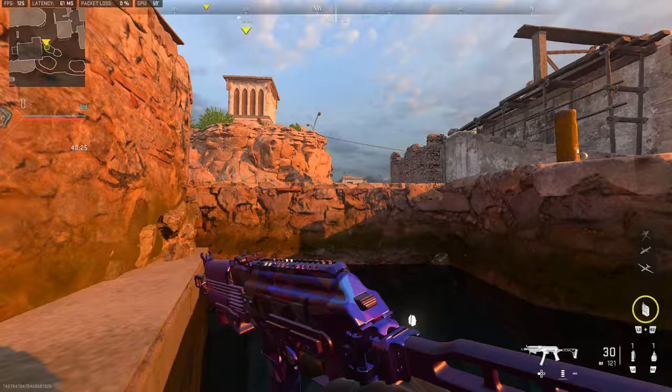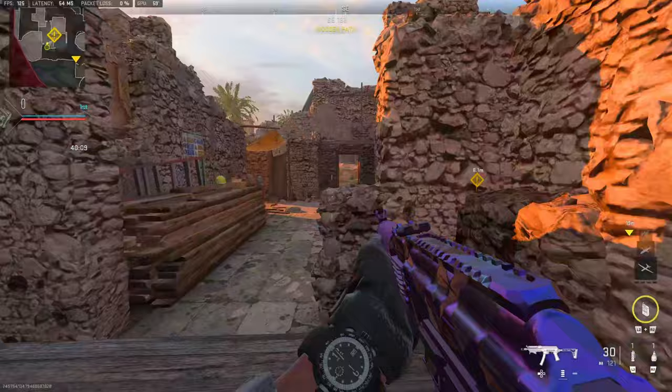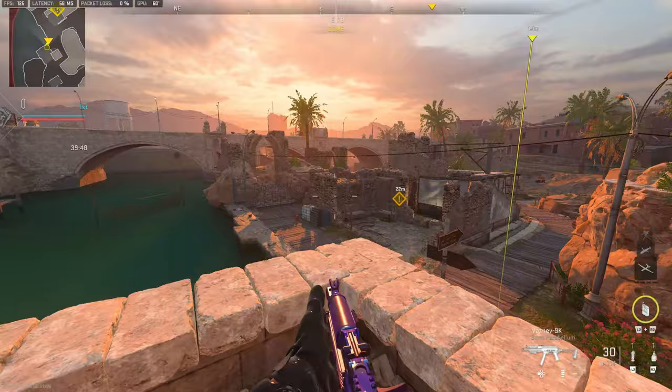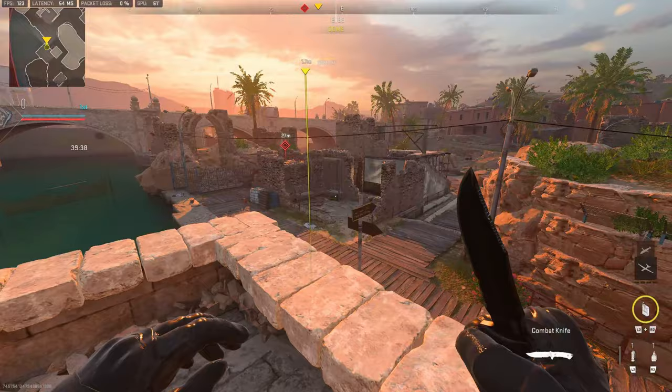Moving to P2 — if you're trying to go towards mid or defending this hard point and there are people on the dome, if you stand over here you can actually see the top of dome and beam them with an AR. This is a great spot because they're not expecting your head to pop up. If they're standing up there, they're probably looking mid or at the flanks, but they're not looking right at where your head slightly pops up.